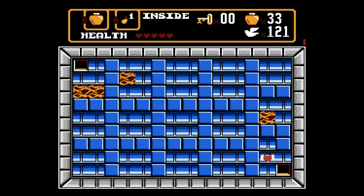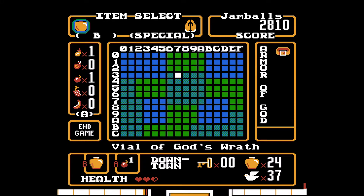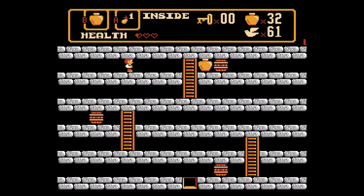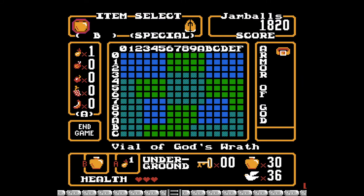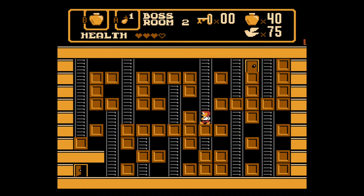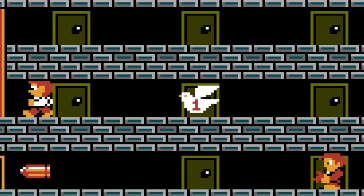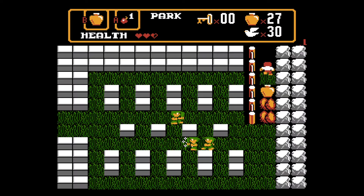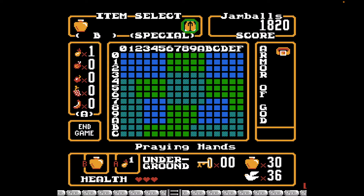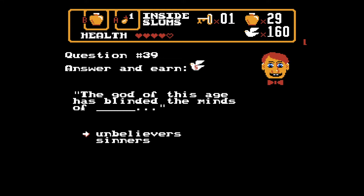You've got the standard Zelda hearts for life, the A or B item select, and the inventory screen with the map and everything. You even have bombs that are — no kidding — vials of God's wrath. There are also items that open up new sections of the game, doves that act as currency, and lots of upgrades. There are even a few extras that Zelda doesn't have, like a prayer spell that heals you and angels that give you money in exchange for answering Bible questions. Time to put my religion degree to good use!